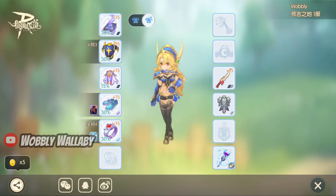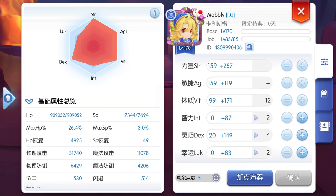Next, here is her shadow equipment, oracle mirror, and relic. Next for attributes, I have the max Aji, then strength, and then the remaining end to vit. I have more than 500 hits, so I don't invest in dex.